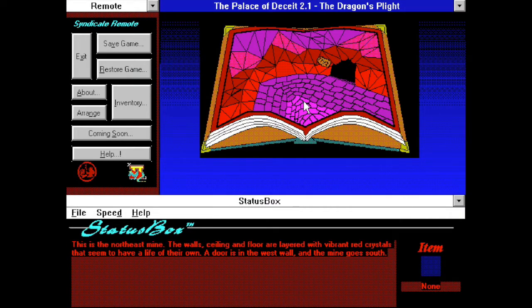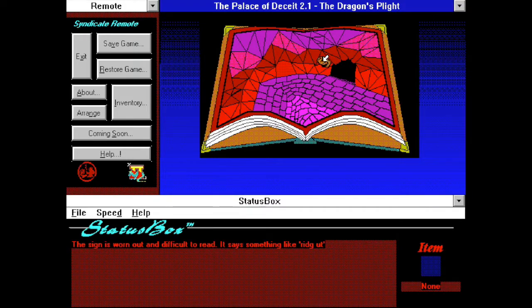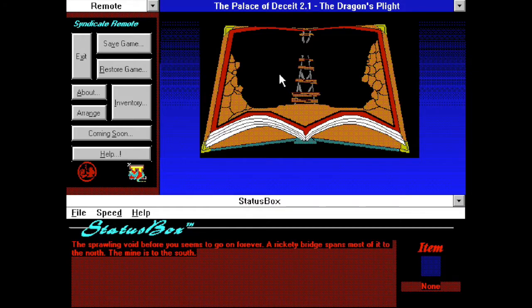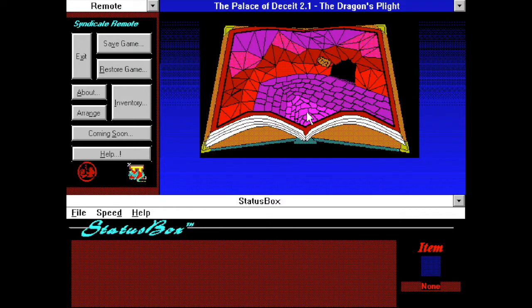Going north, another colorful room — this is the northeast mine. The walls, ceiling, and floor are layered with vibrant red crystals that seem to have a life of their own. A door is in the west wall. We can click this little sign; it says the sign is worn out and difficult to read. It says something like 'Rid Oot' — put together that says 'Bridge Out.' So to the red crystal mines, the sprawling void before you seems to go on forever. A rickety bridge spans most of it to the north, but we are going to heed the warning of that sign — the bridge is out, so that's a dead end.